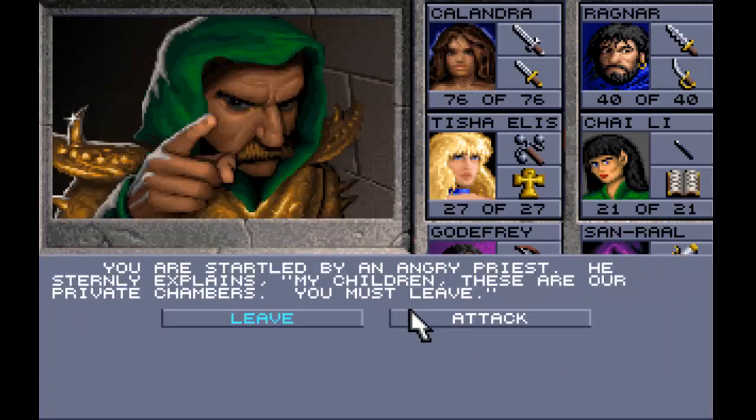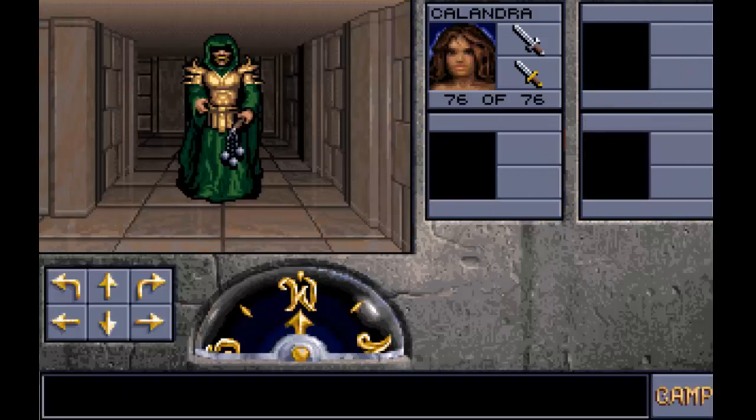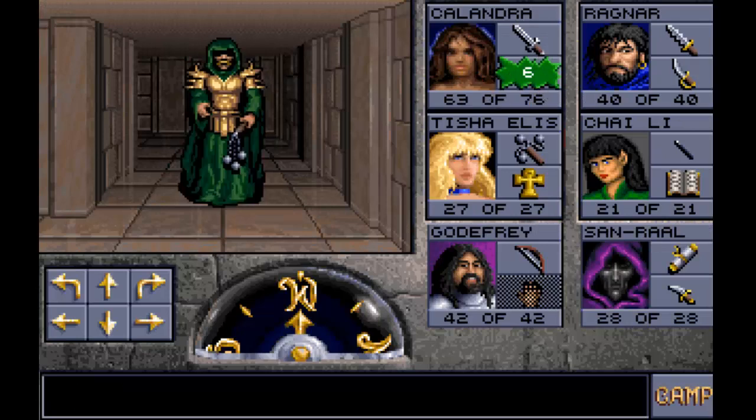You are startled by an angry priest. He sternly explains: 'My children, these are our private chambers. You must leave.' We're definitely not leaving - let's take him out.